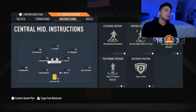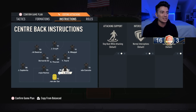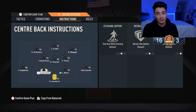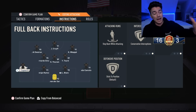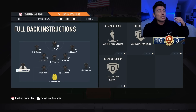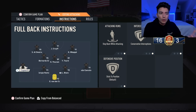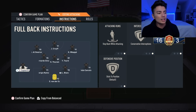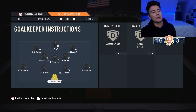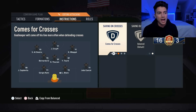For the center backs I don't touch anything — pretty basic, stay back while attacking. For the left back, stay back while attacking with conservative interceptions because I don't really want him pressing too much. If a counter comes over the top he's fast enough to cover. He's also on overlap just in case Capdevila does push forward — I want him out wide, not cutting inside.